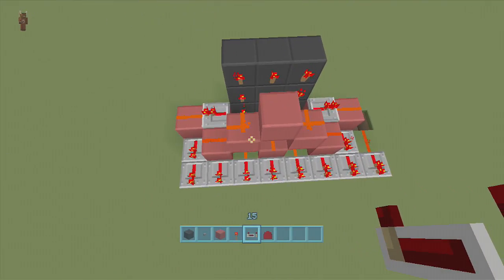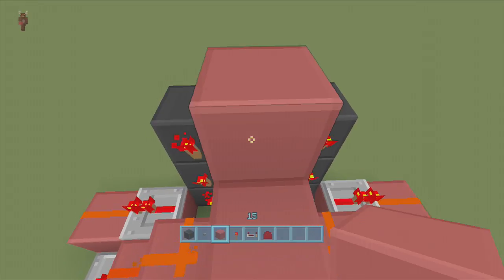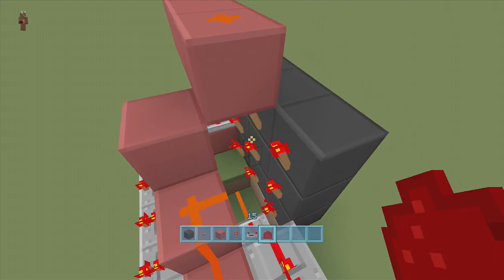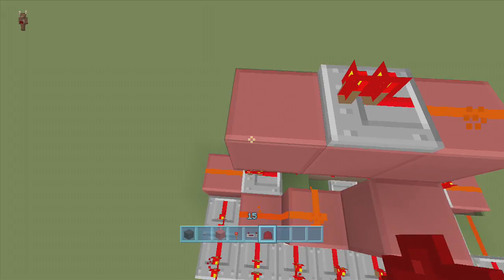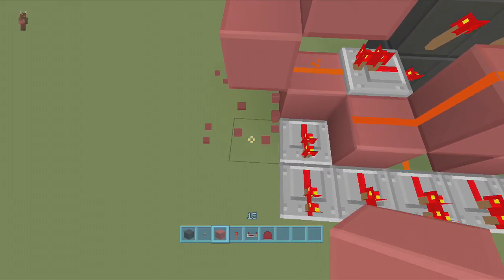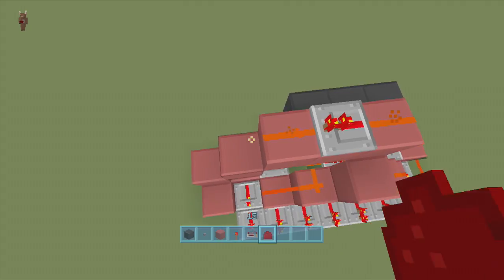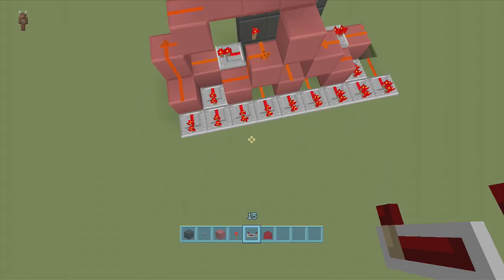The last remaining torch is the top one - this should be your number two button. Put a block on top of the torch, then three over. Put dust right above the torch, a repeater coming out so it doesn't touch the torch, then another piece of dust. Make a ladder down - one block, another block, another block down towards the repeaters - and bring the dust all the way down. Put a repeater coming out of that. That's the whole keypad wired up.